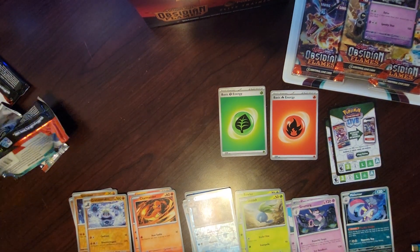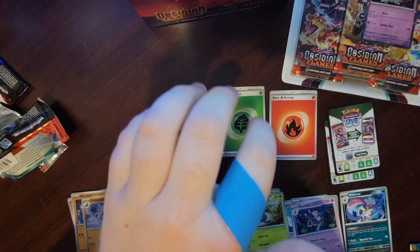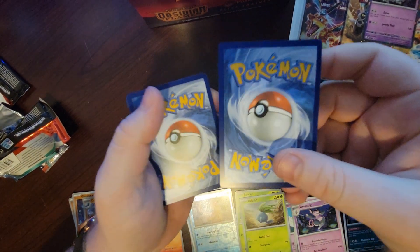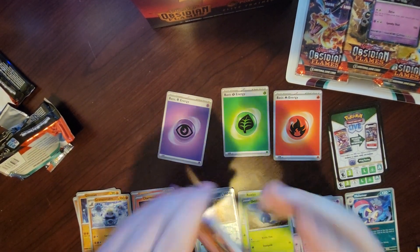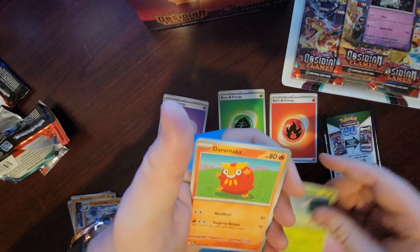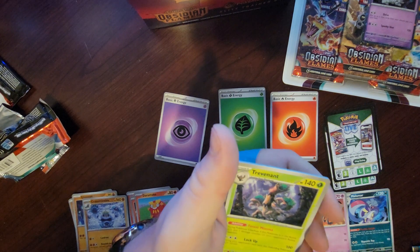Well we got one more pack left in this blister. Don't mind the Band-Aid — I got it from my day job where I do hard physical labor, or maybe I got it as a paper cut from opening packs. We're gonna say psychic — nice. Come on Tad Bulb! Open with a Spoink, that's good. Tynamo, Surskit, Darumaka, Bellibolt. Well if we get the Tad Bulb in this pack, then this pack has synergy.